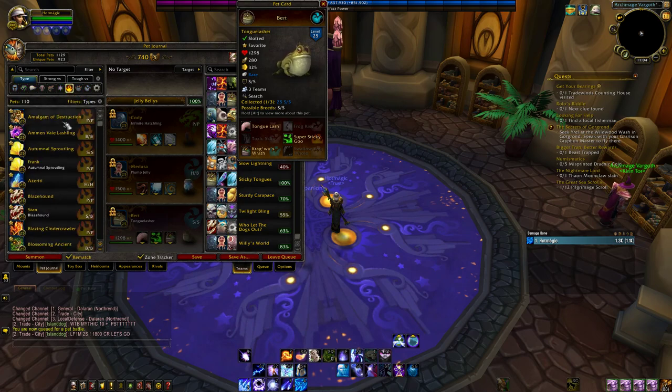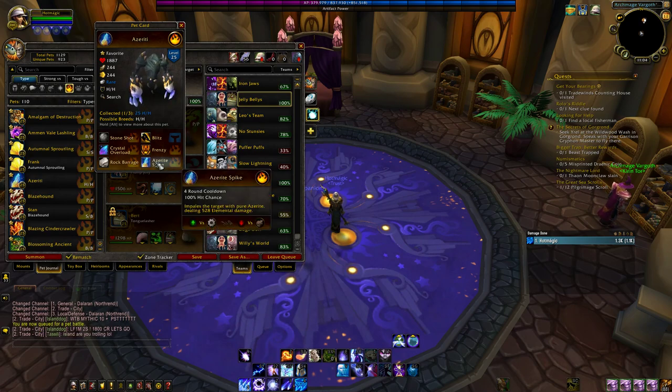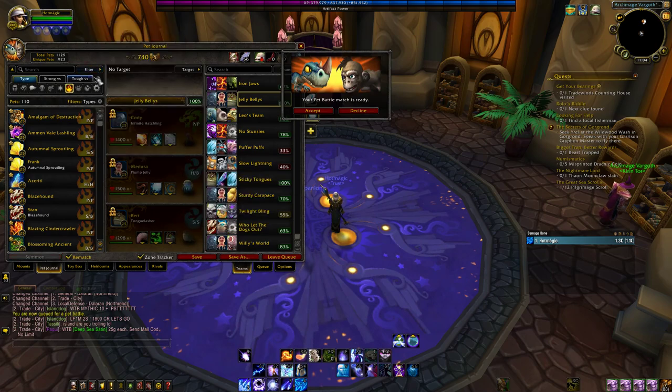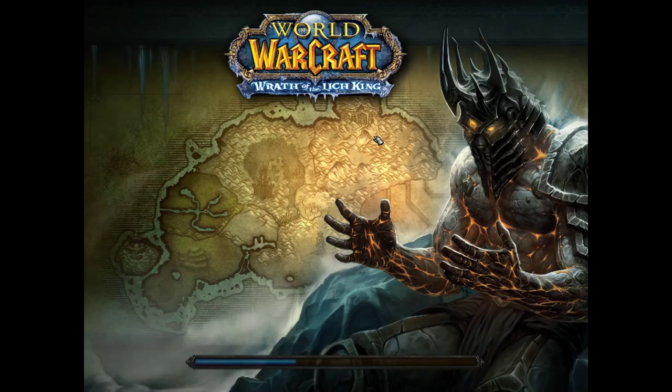Today I also went and got Azure Riti — paid 10k for him. Pretty cool pet; I might try him out. He's got this pretty cool ability called Azurite Spike. It's basically like a version of Ghostly Bite except it's an elemental ability, but it doesn't have that stun factor, obviously.